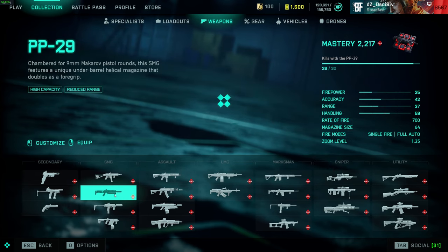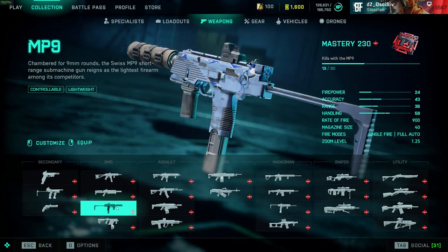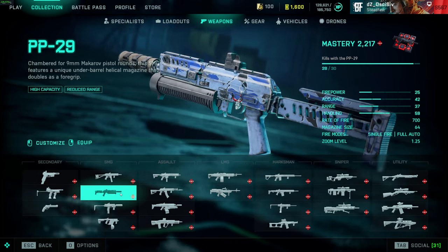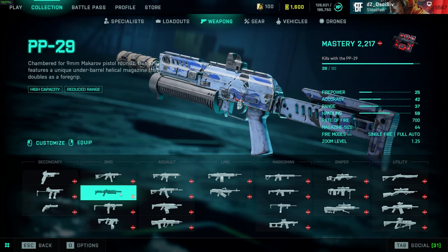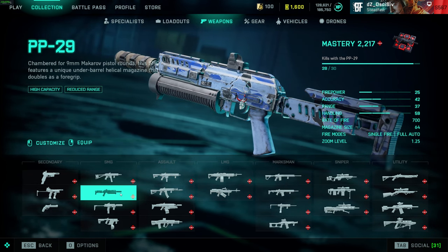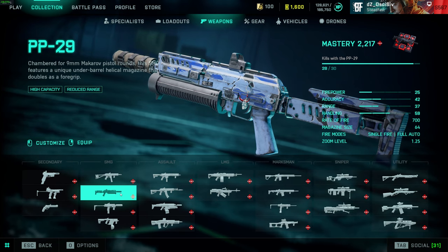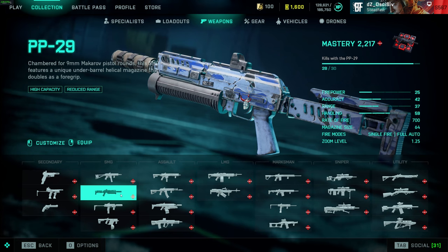For the other SMGs, I'm going to be running the RAB suppressor or factory barrel — I often swap between the two depending on whether I want to be off the radar or if I want the better bloom and bullet spread. These suppressors do have hidden stats where they debuff your bullet spread and increase it, so you do have a slight nerf to spread at distance. But if you're playing close and trying to hit flanks, it doesn't really matter — within 30 meters you're not really worried about spread.